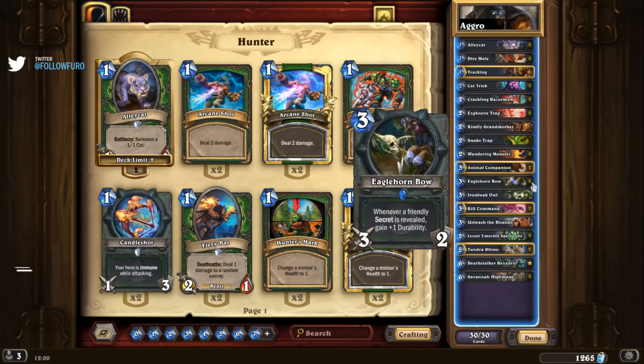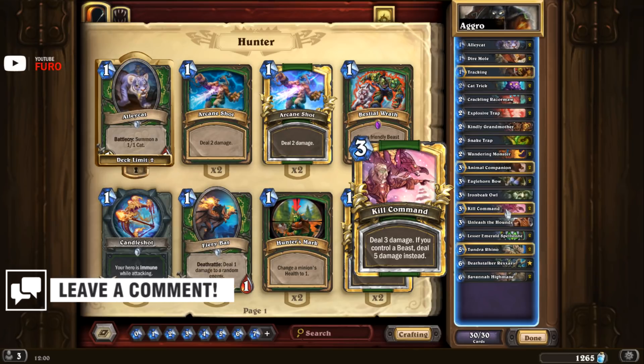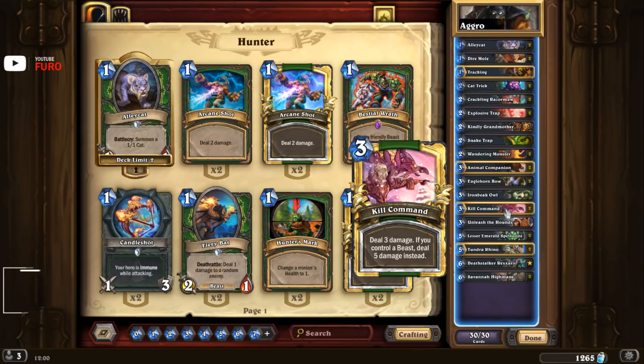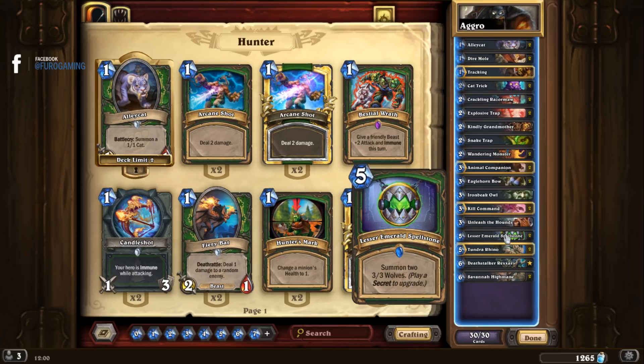Eagle Horn Bow, Animal Companion, and Kill Command are all pushing a lot of damage. If the game is going in your favor you will normally be able to close it out and take down a victory between turn five and seven. If you have to go a bit longer, you have Deathstalk Rexxar as your end game tool, which is pretty good.